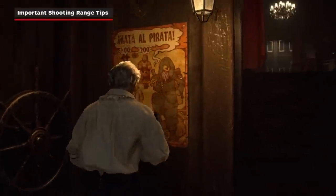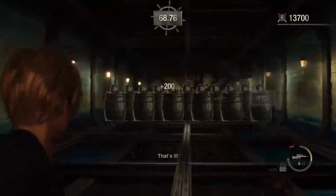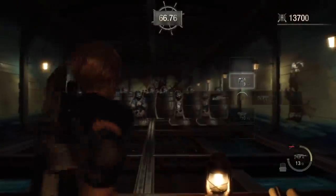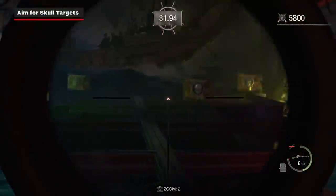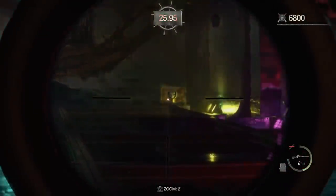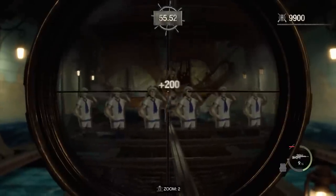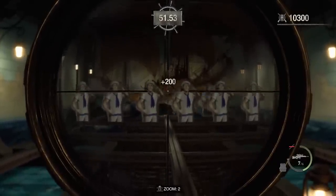Now that we've covered where to find the Shooting Range and why it's worth completing challenges, let's discuss some crucial tips to help you chase those high scores. First up, you should make shooting skull targets a priority. These reward massive bonus points and provide an additional gold token if you can hit every single one in a Shooting Range minigame. Their placement can be a bit tricky sometimes, so be sure to check behind barrels and on the backs of spinning targets.